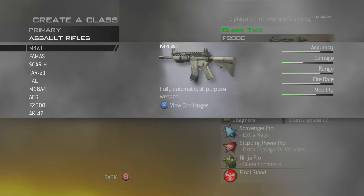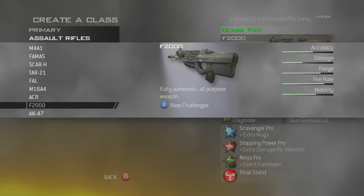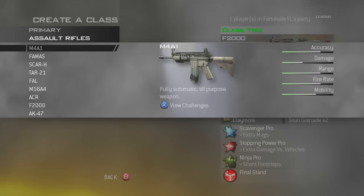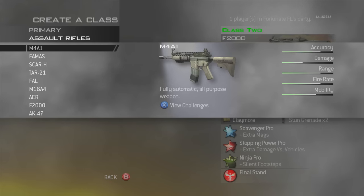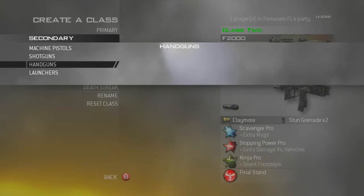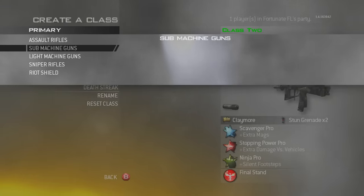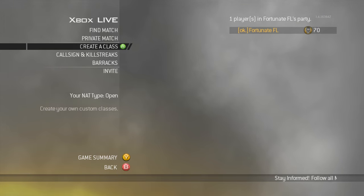What is going on guys, Fortunate here, and today we are going to be getting a nuke with every single assault rifle in Modern Warfare 2. If you guys missed the previous video, we did all the submachine guns and a lot of you requested that I did all the assault rifles. My code over at GFuel is now 30% off all the way up until the 26th — the Carnage Shaker just dropped, code Fortunate saves you 30% off. Let's smash 3,500 likes and subscribe if you're brand new. Let me know in the comments if you want to see a different category of guns.